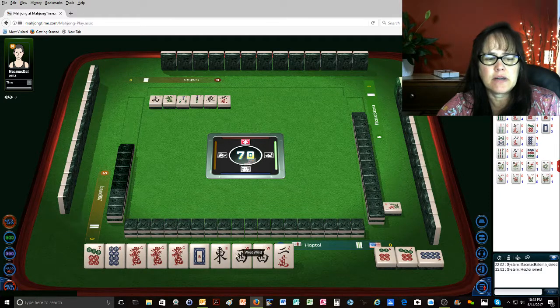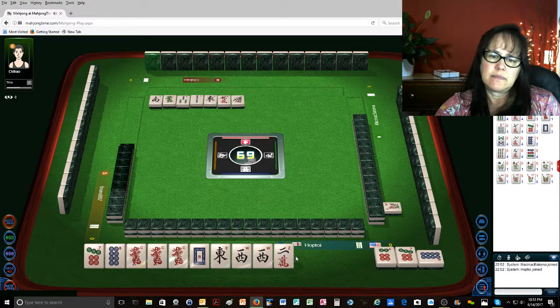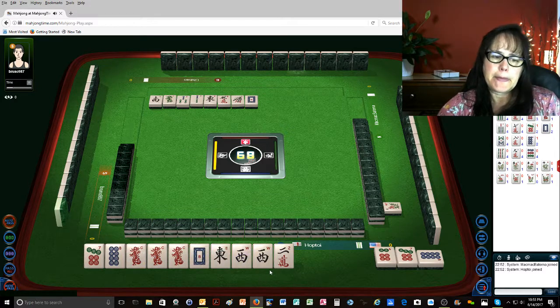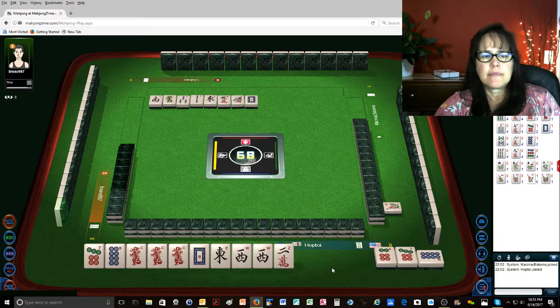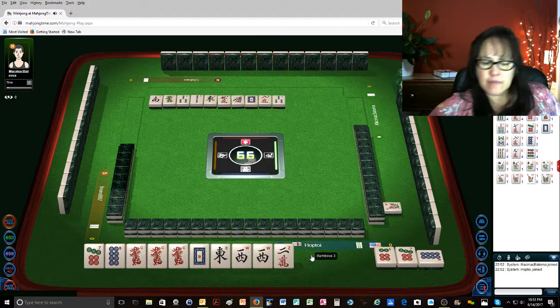We've already got a pung here. One bamboo. All we need is a pair. White dragon, white dragon.